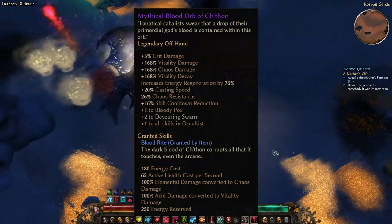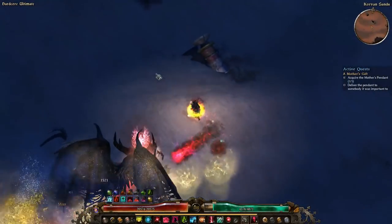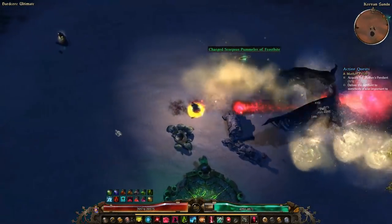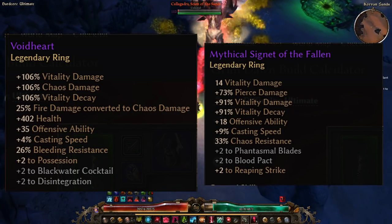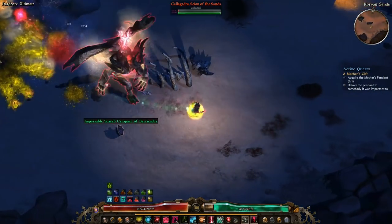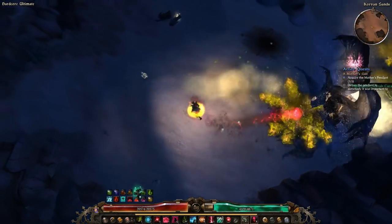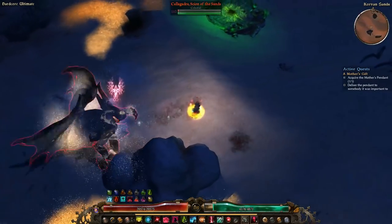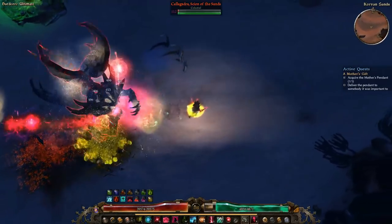The third item is the Mythical Blood Orb of Chthon. This item can be crafted, it gives us a lot of nice stats, and the aura it provides converts all of our poison damage into Vitality damage. Our rings are next in line — here we have a Mythical Signet of the Fallen and a Void Heart. The most important thing about these rings is that the skill procs lower Vitality resistance. Other than that, they have nice percent damage for us and some decent stats and resistances. Unfortunately, the only way to get these items is to get lucky and have them drop, or find a player who's willing to trade them.